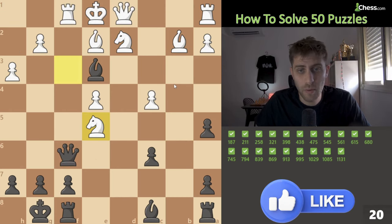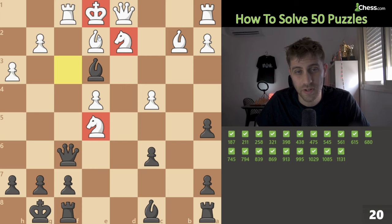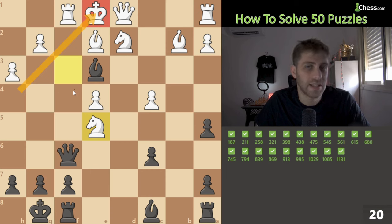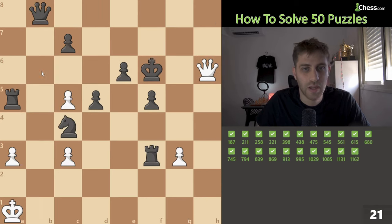Knight e5. We are down two knights with one pawn up, but the king on e1 is in trouble. This diagonal is really weak. Qh4 — after g3, queen captures the pawn, Rf2 and we capture with the queen with checkmate because this king has no squares to escape. Qh4 check, Qxg3, and checkmate.